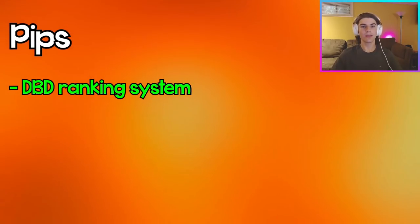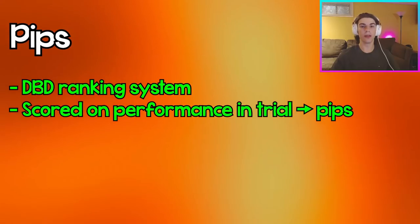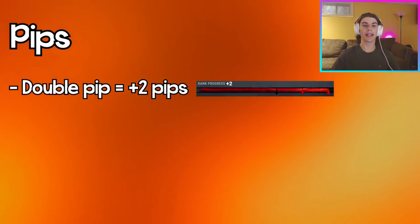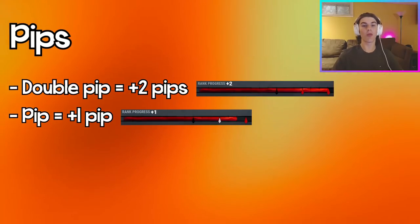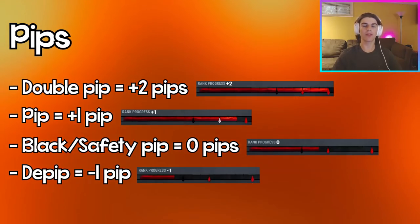Pips are the ranking system in Dead by Daylight. After every match you're graded on how well you did and given a score converted into pips, which allow you to rank up. A double pip is getting plus two pips, a pip is one pip, a black pip is zero pips, and a de-pip is minus one pip after a trial.